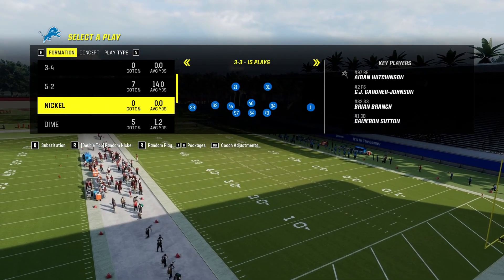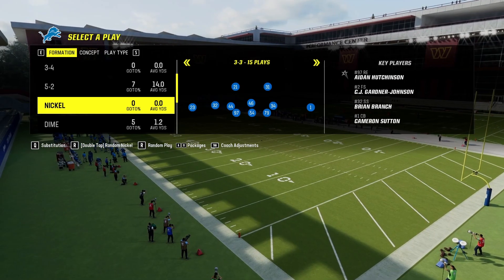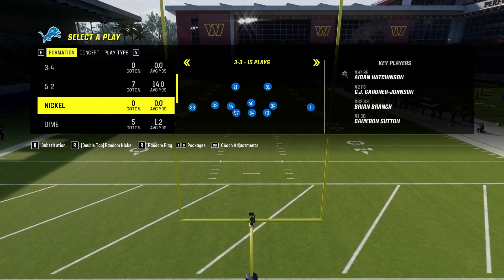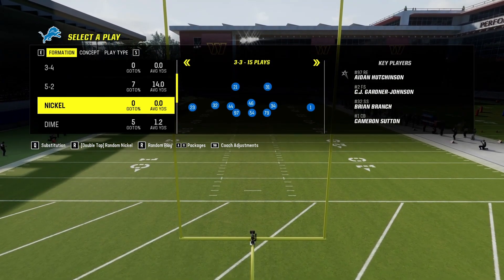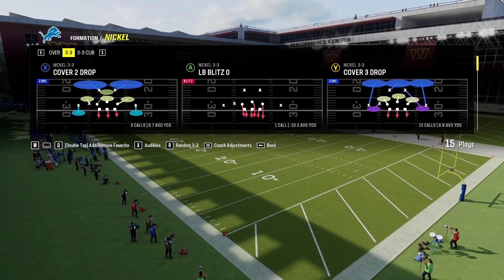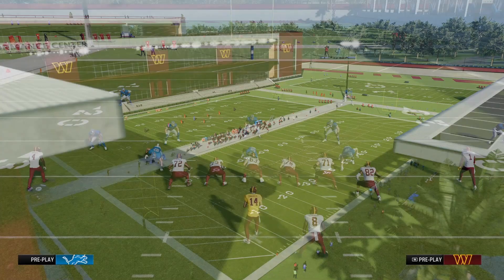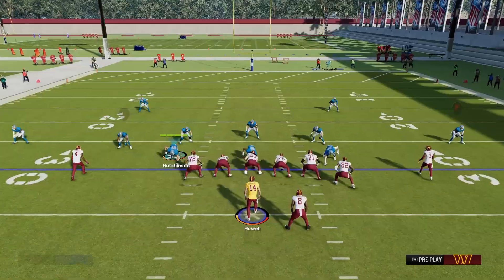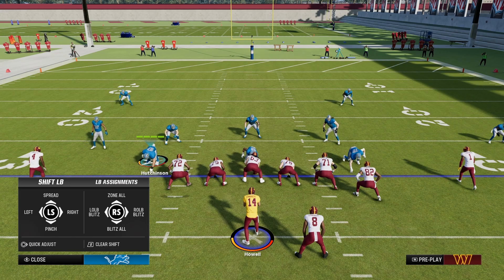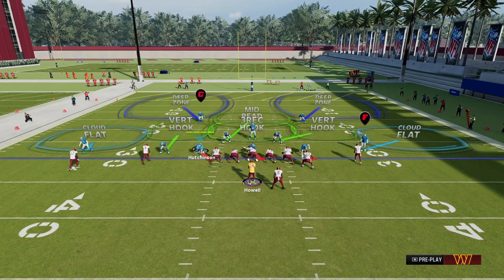Hello and welcome back to another Madden 24 video. Today's play — I'm a hundred percent sure I've shown you a different variant of it, but that was in quarter defense. This time we are in 3-3 Nickel and I'm going to be showing you how to blitz out of the cover two drop play. What you want to do is spread your defense on the line, pinch your linebackers, and press coverage.